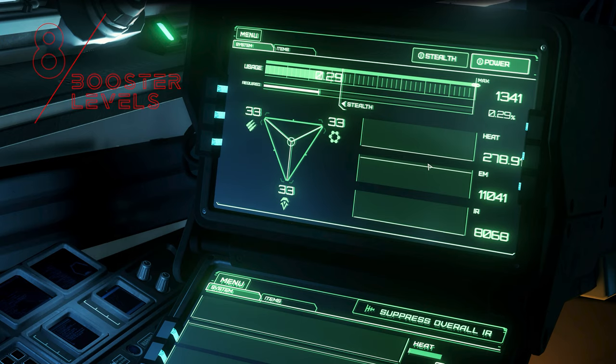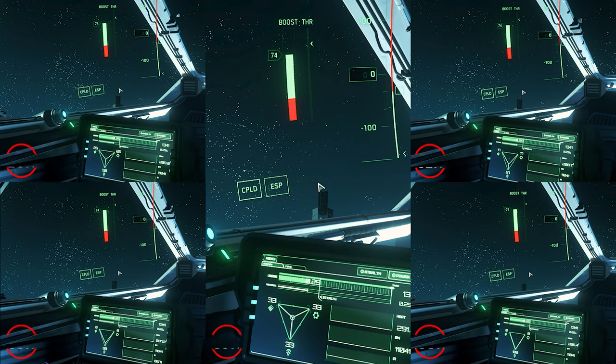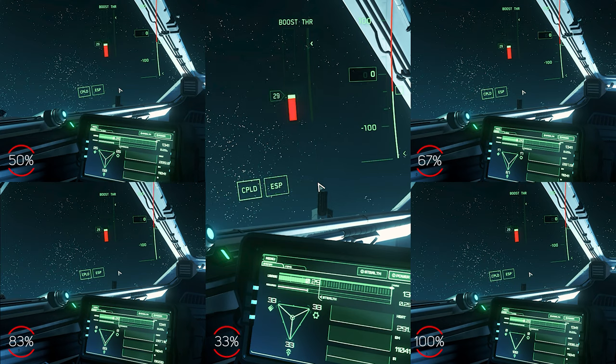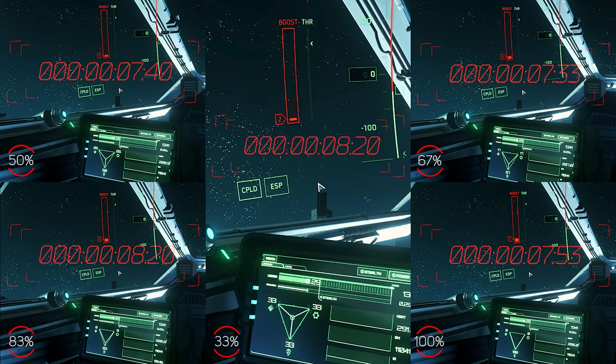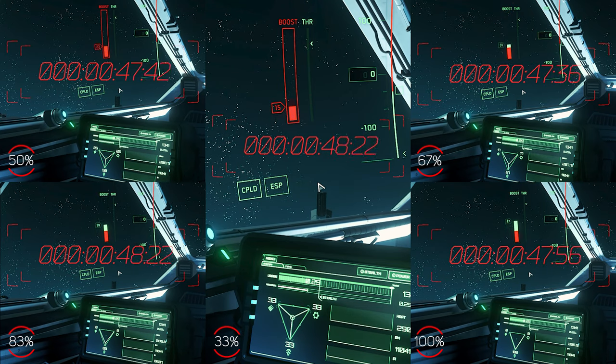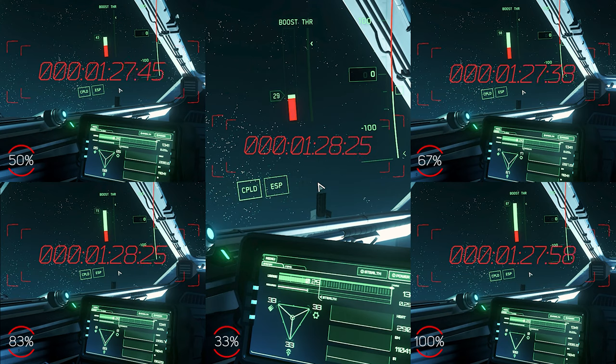Now we come to the comparison test of the different energy settings for the boost area. The emptying of the boost is independent of the energy distribution and equally fast, but should in the future also be dependent on energy settings to enable slower consumption at higher energy values. With 100% energy distribution, our boosters are filled up again in 14 seconds. At 76% it's 22 seconds, a whole 32 seconds at 50%, 20 seconds at 83%, and with the default settings we wait 50 seconds — what feels like an eternity.